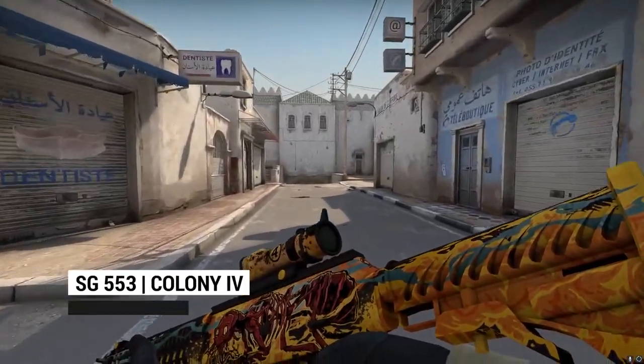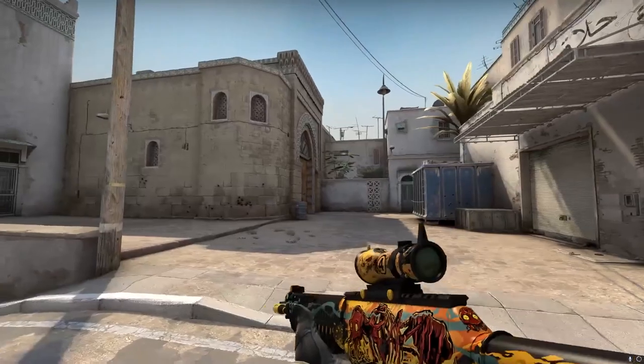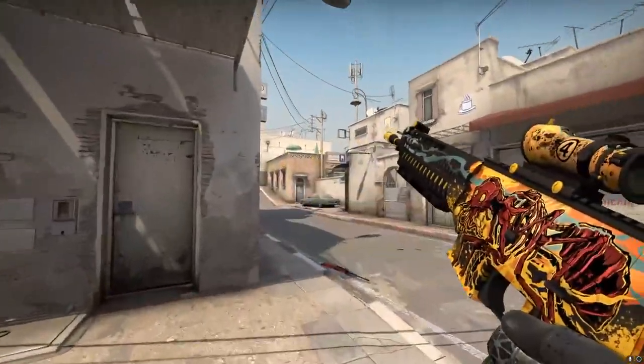As for the SG553, we went with the Colony 4. The Krieg was a harder choice, and eventually I settled for the Colony 4 over the Bulldozer. A bit more intricate with its grim ant-of-war theme, it fits the animal set in a flippant way and looks pretty good, so let's take that.